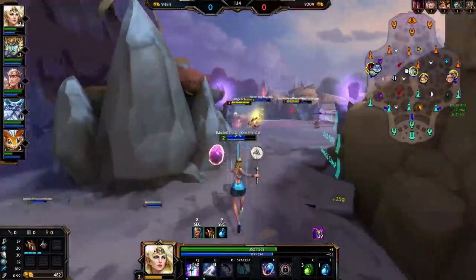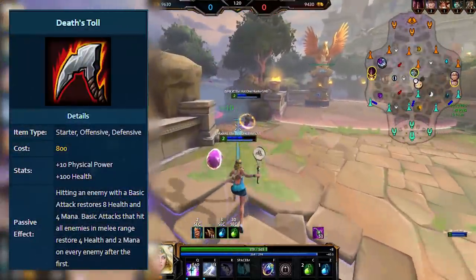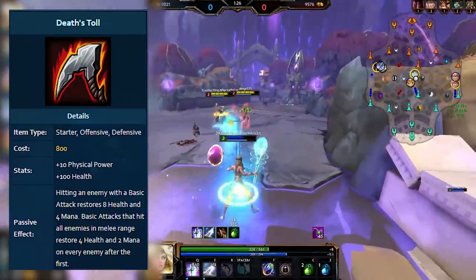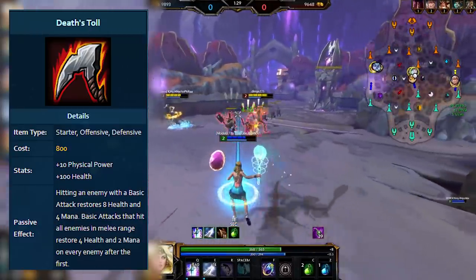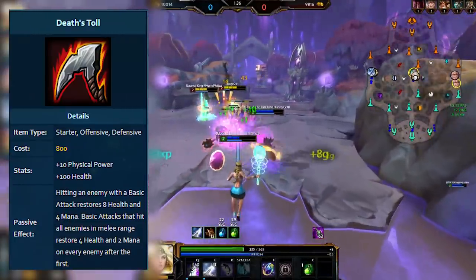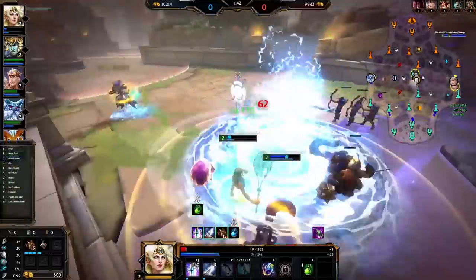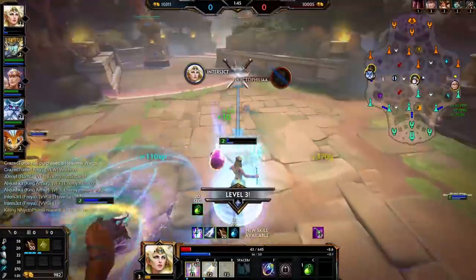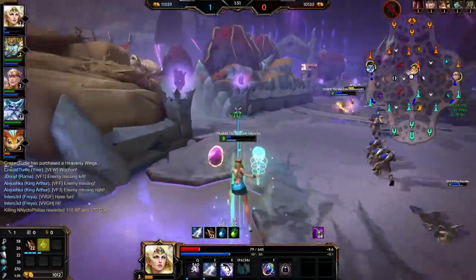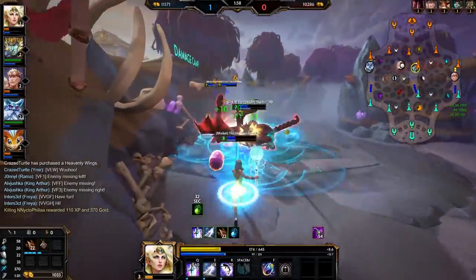Let's start on the physical side of things with two of my favourite starter items: Death's Toll and Bluestone Pendant. Death's Toll was a basic attack focused item that came with 10 physical power and 100 health for 800 gold — all starter items were 800 gold, by the way. Its passive was basically the predecessor to Berserker's Shield: you'd be healed for 8 health and 4 mana per basic attack hit, with AoE hits only granting half the benefit beyond the first target. This was a flat value unlike Berserker's Shield, so it was more effective early and less effective later, used mostly on solo lane auto attack warriors like Bellona, Osiris or Erlang Shen, and also hunters for sustaining the duo lane. It was also interestingly used on some junglers because of the way Bumba's Mask worked back then.